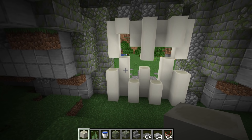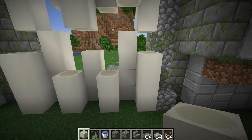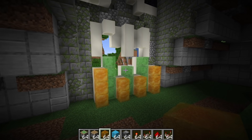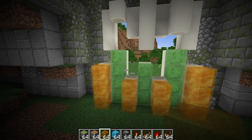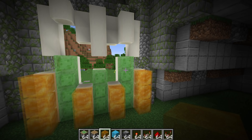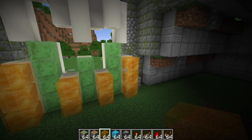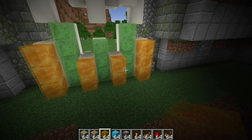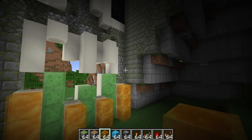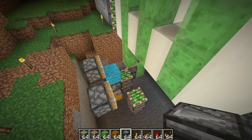I want to retract all of these teeth down into the ground, which could be a bit of a challenge. This is going to make use of slime blocks and honey blocks, and the only way it can work is if these ones move down first, and then these ones. But when it closes these ones need to move — that was me realizing my idea isn't going to work. Then I came up with a bunch of other ideas that didn't work either.